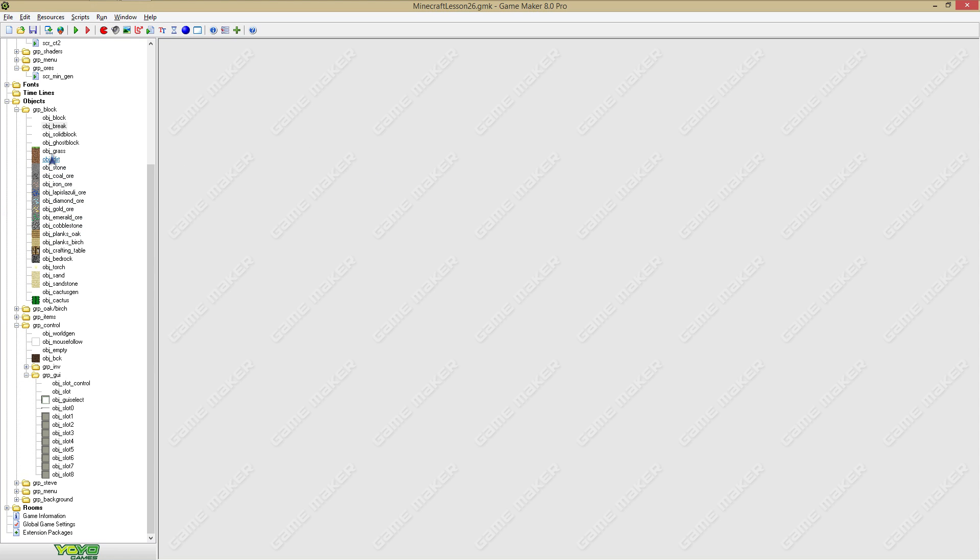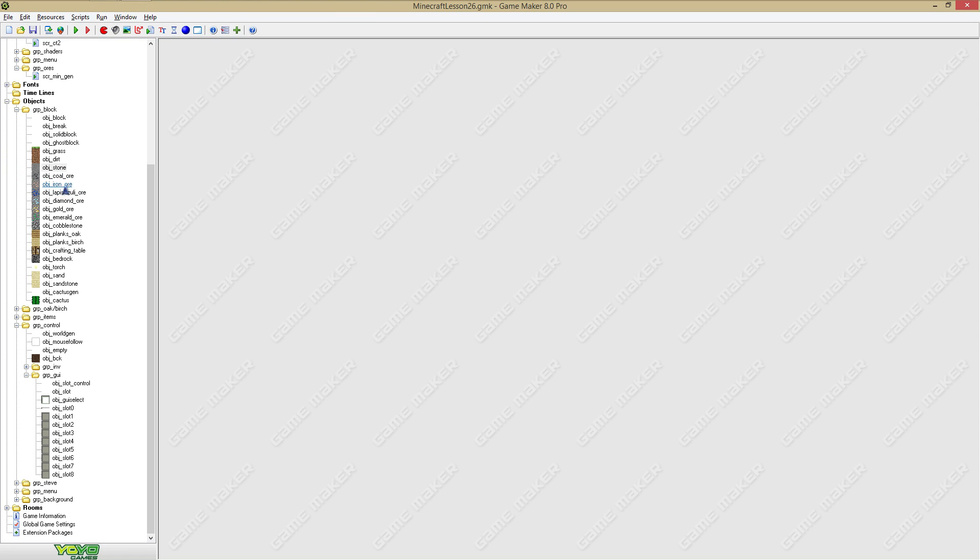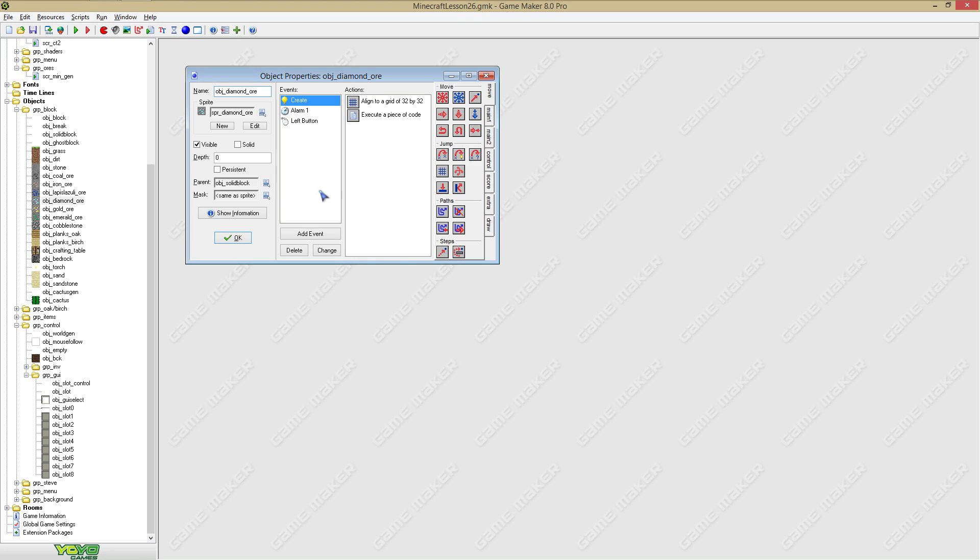Except of course wood, grass, sand and cactus. It's like the real Minecraft where you can mine stone with your bare hands — basic stuff. You can't mine diamond ores unless you have an iron pickaxe or higher.